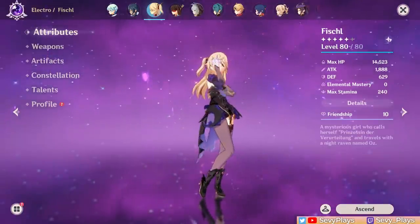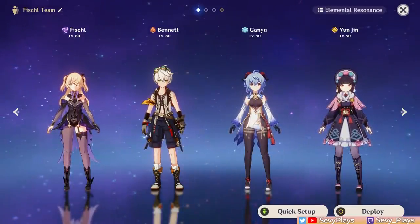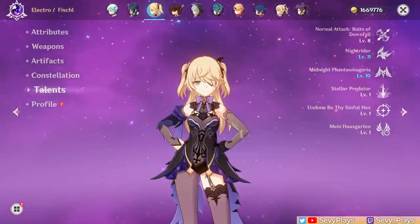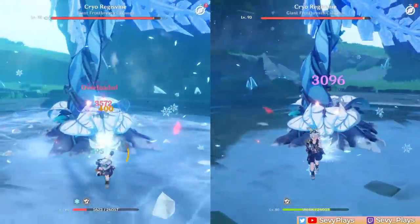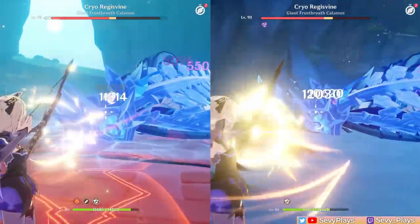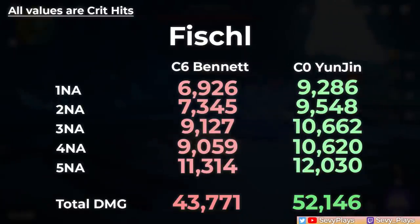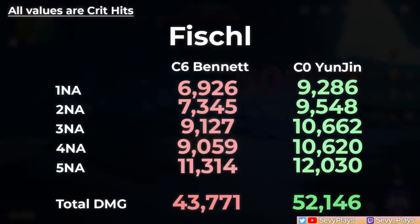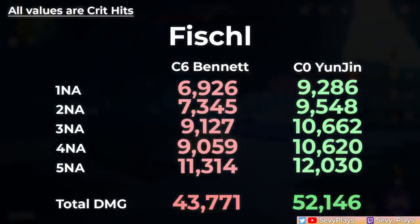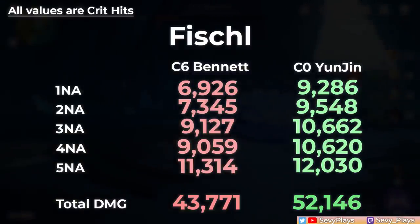Now for the next test using Fischl. No resonance will be activated with a full rainbow team, meaning Yunjin's passive bonus will be at its highest level. This is a physical main DPS Fischl on a 2-piece Bloodstained, 2-piece Pale Flame set, on R3 Rust, and normal attack level 8. We'll also activate Superconduct on the Ruin Grader to boost her attacks. We can see that Yunjin completely overtakes Bennett's buff by a huge margin — and considering that Yunjin is at C0, this is an impressive feat. The damage increase is higher on the first hits, then starts diminishing on later hits, highlighting that Yunjin is a huge boost for characters with low base damage multipliers thanks to her flat damage bonus rather than Bennett's attack bonus.